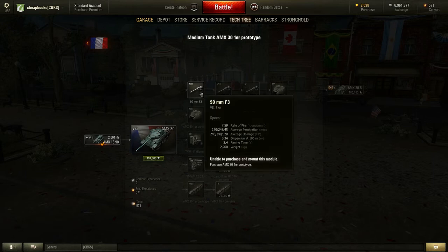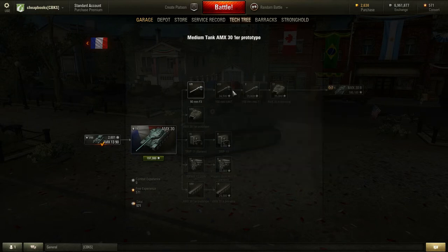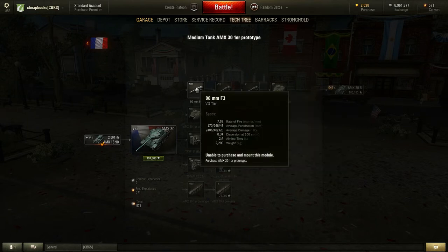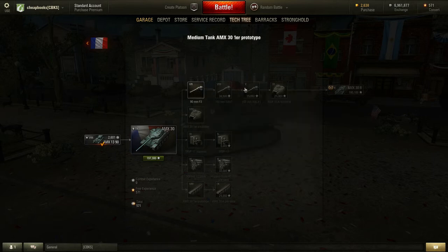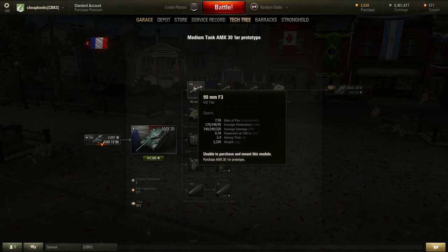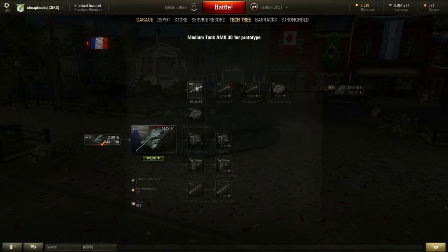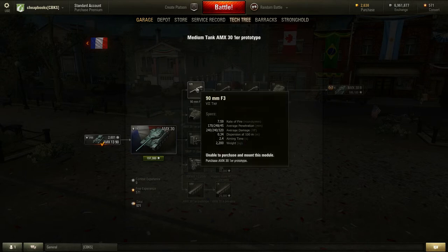The tier 9 tank comes with a tier 7 gun, so it's definitely underpowered. There's also a tier 8 gun and a tier 10 gun. First we're going to look at the rate of fire: it's 7.5 on the first, 6.5 on the second, and 5.8 on the third. So they're all about the same — the difference between the first and third might be an extra second or two, so they're reasonably comparable.